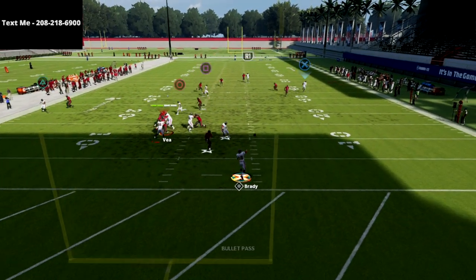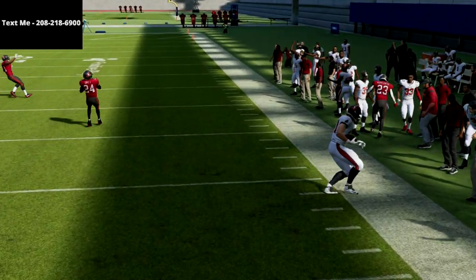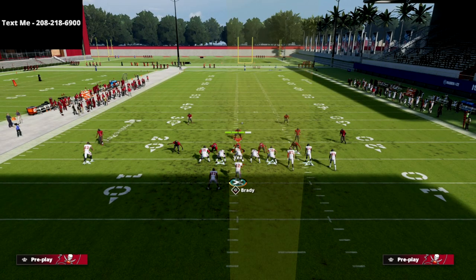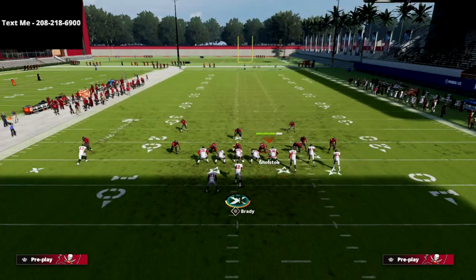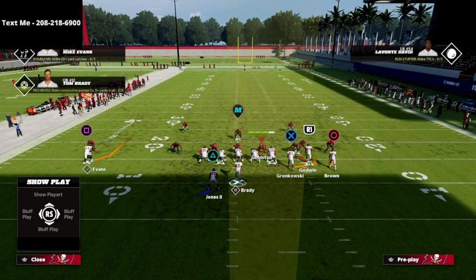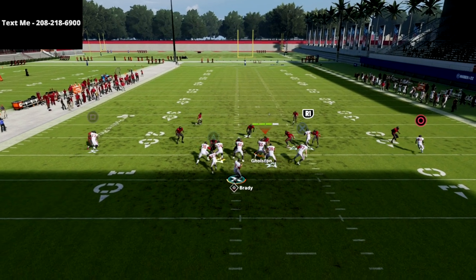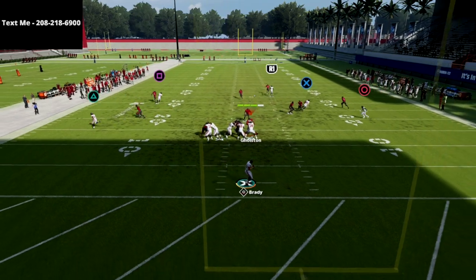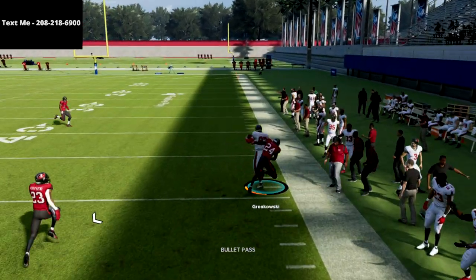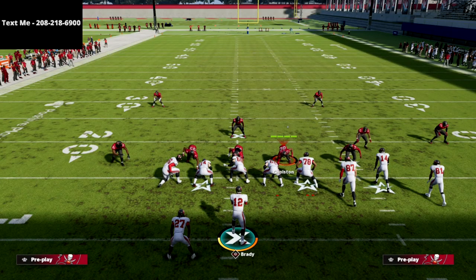What you're going to notice is that the X receiver is not going to get matched by the outside quarter zone. I find this to be a super big deal because they're not going to be able to take away the flood concept to the bunch side. Even though they're in a quarter coverage — a match defense designed to take away a flood concept — this motion is going to make it wide open every single time. You can throw this for a consistent gain of about 20 to 30 yards.